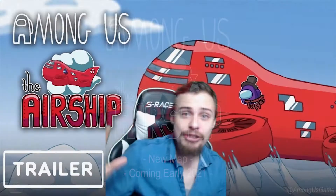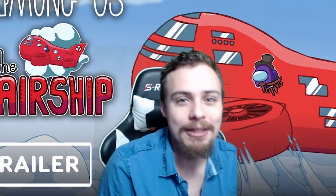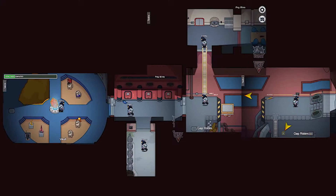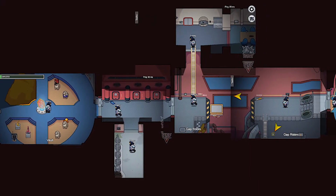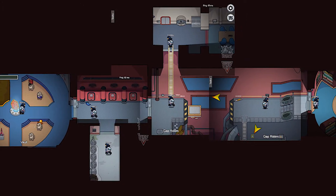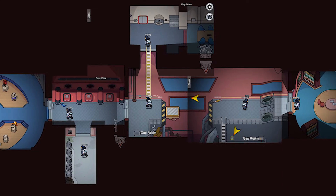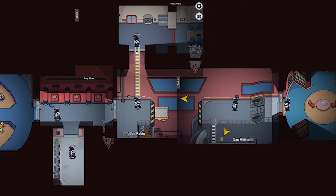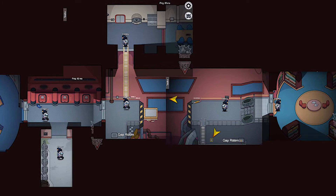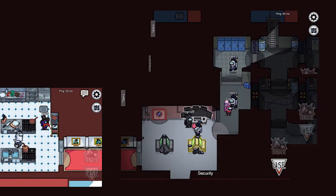That is a full breakdown of every second and every shot the trailer had to offer. From this screenshot we get a better idea of where everything is and how the map is laid out. It looks like the meeting room is up top, you come down from the ladder, you have the gap room to your right and the vault to your left, and security is even further down. The engine room is also likely further down.